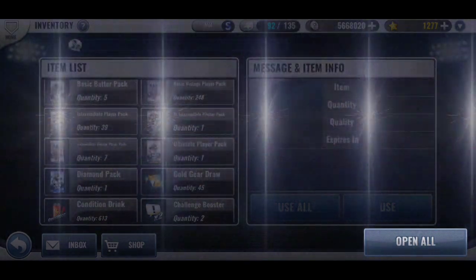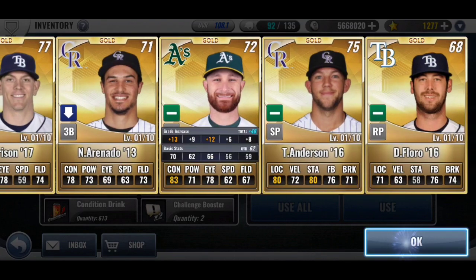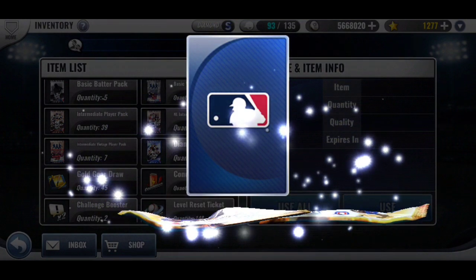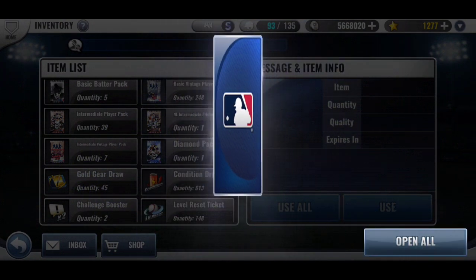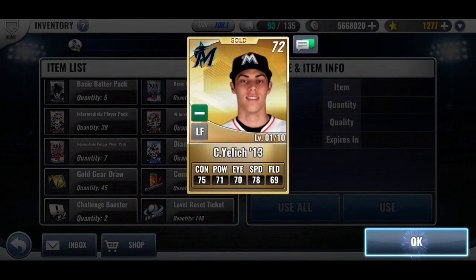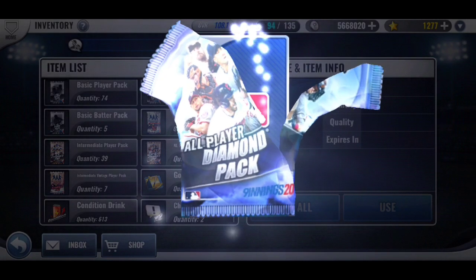I've been working on my Real Muto's skills for a long time. I've never managed to get a good set. The best that I've landed was Charisma and Prediction, and that's not a set that I'm okay with. I'm trying to eliminate all Prediction.